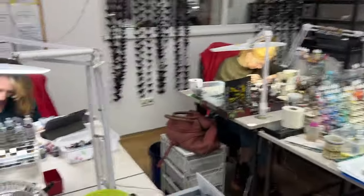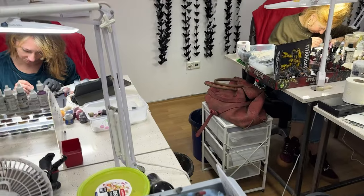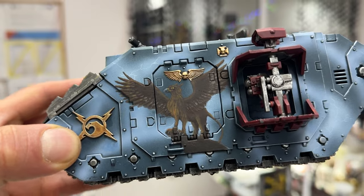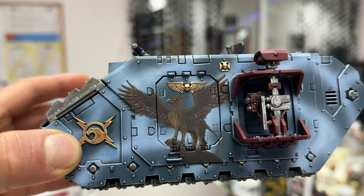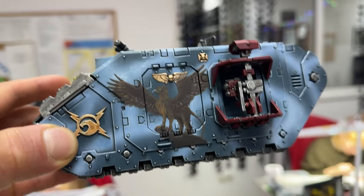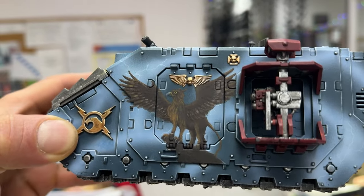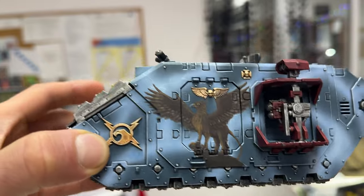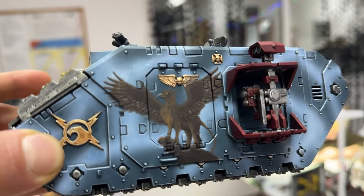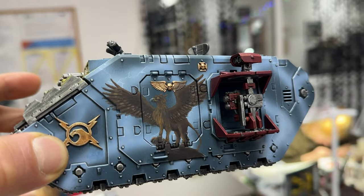So what do we have here? I heard there's some beautiful, awesome, extremely amazing freehand work for Tempesta Griffins. This is a custom chapter that we have been doing for a client for many years now and he's returning for more. Rio has some custom decals for him. Beautiful freehand work — this griffin is epic.